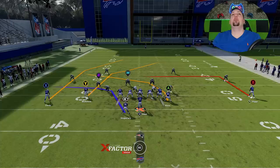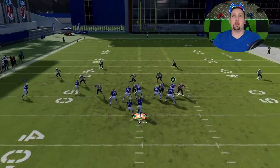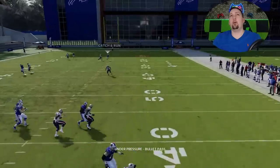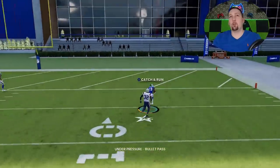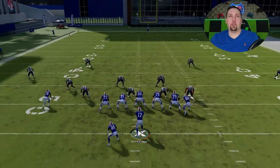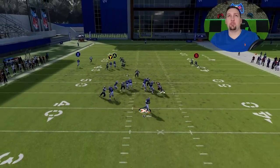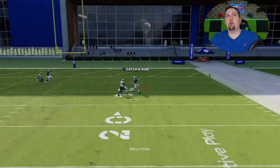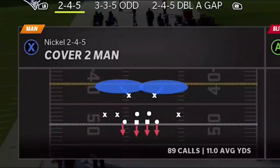Let's show cover four quarters real quick before we get to man coverages. This play is a natural one-play touchdown against cover four quarters — you don't need to do anything. The Y route and even the X route are probably both going to be open. They'll both beat cover four quarters because this play is perfectly designed for it — cover four doesn't handle crossing routes or post routes very well. Both receivers are going to get open, but to keep it simple, the Y route is the read once again. That's all the zone coverages.